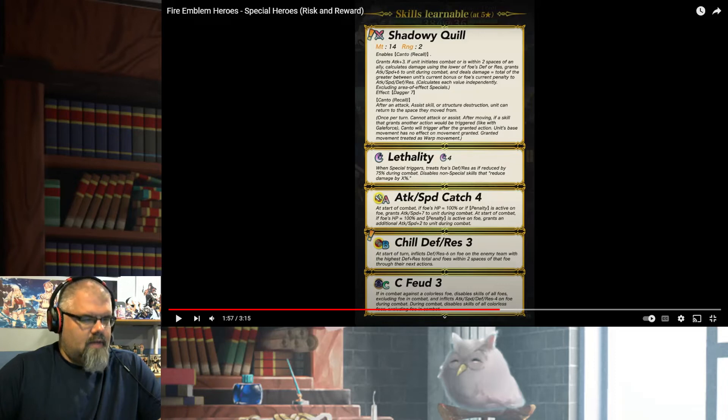Lethality, Attack/Speed Catch 4, Chill Defense/Res 3 — at start of turn, inflicts Defense/Res minus 6 on the foe on the enemy team with the highest Defense/Res total, and foes within two spaces of that foe, for their next actions. That's not bad. I may want to upgrade Ninja Lyn's chill. If Attack/Speed Chill is as good as this, I'm going to want an upgrade. And then C-Feud. Lethality, Attack/Speed Catch, C-Feud — all skills we've seen before.